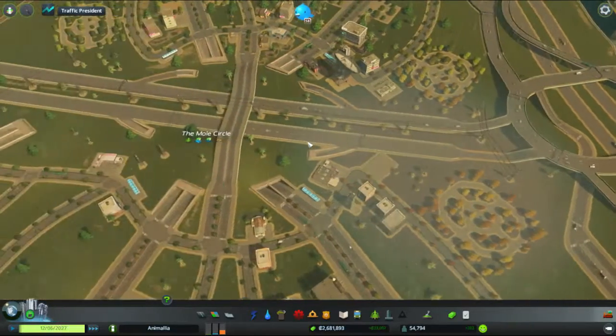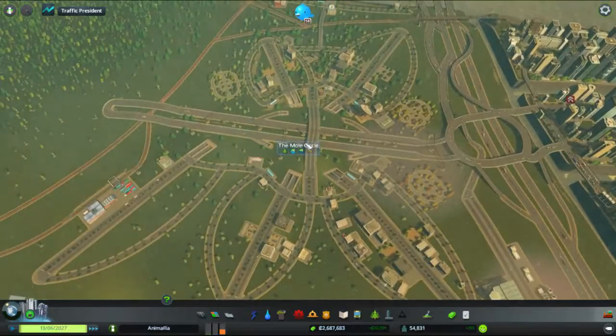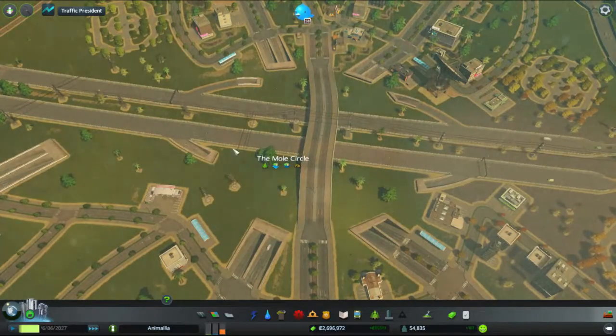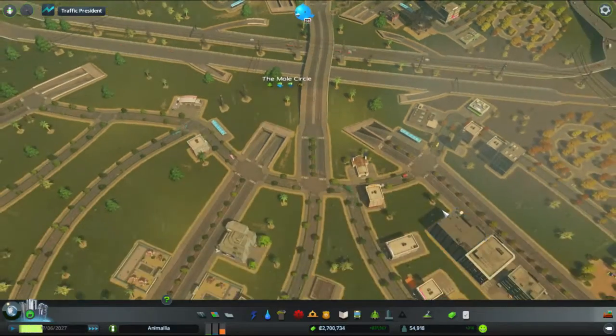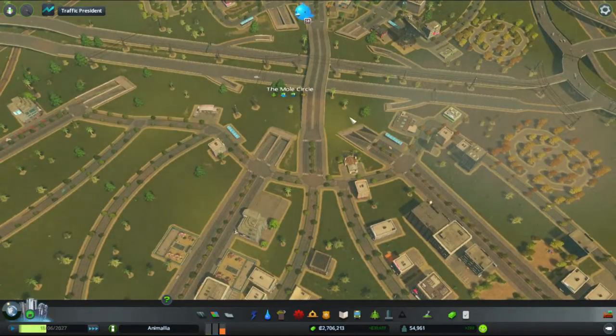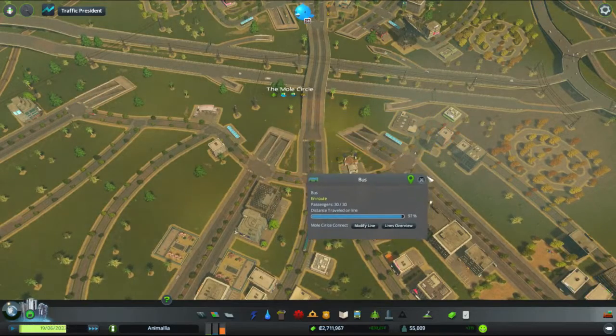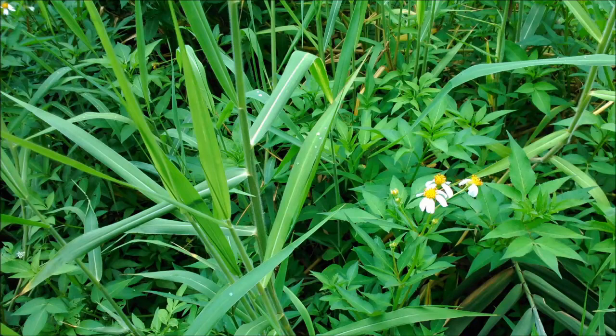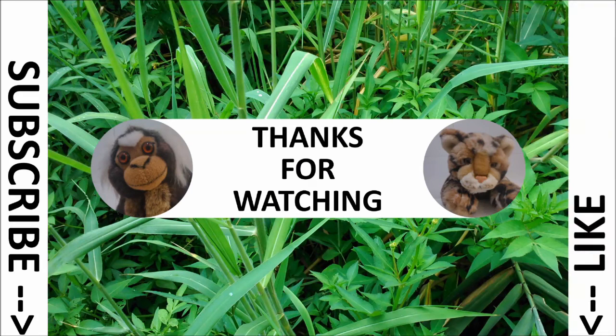On that note ladies and gentlemen, I've been the Marmoset — we have completed the construction of the mole circle. It's based on an underground highway interchange which, as far as I can tell, appears to be working. Now we've got people going where and when they want, buses are coming in, buses are coming out. Animalia is now a city of 55,000 little animal souls. They've got me for a mayor — they don't know how doomed they are. Thank you very much for watching ladies and gentlemen, I've been the Marmoset, this has been City Skylines and the town of Animalia — a metropolis, don't you know. Please remember to like and subscribe.